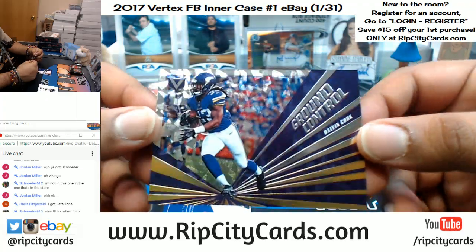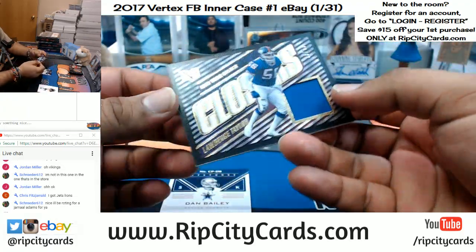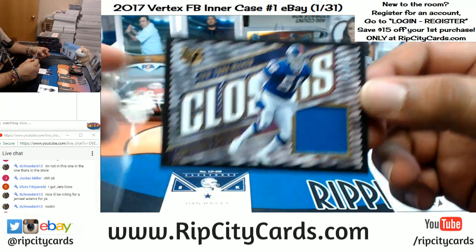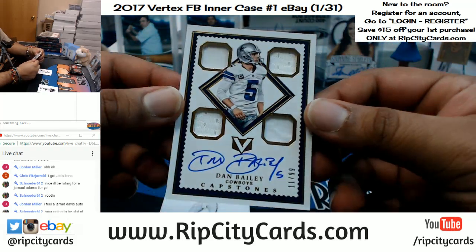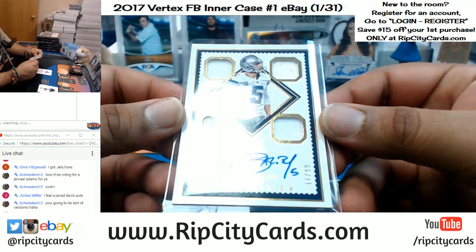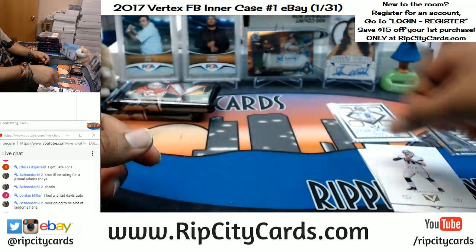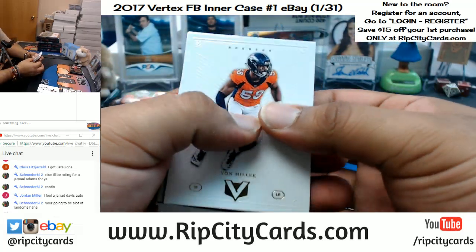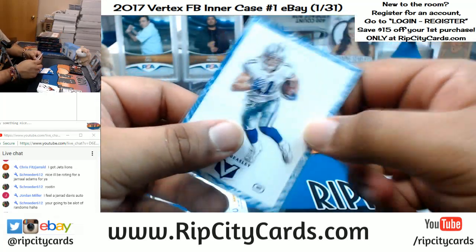Ground Control insert for Dalvin Cook of the Vikings — cards are definitely cool looking, very nice. A Lawrence Taylor. The Closers insert relic numbered to 49 for the Giants — make those requests people. Striking First — the quad auto on card numbered 11 out of 99, Dan Bailey for the Cowboys. That's nice. And the base set is clean, I dig it. This would be one of the capstones, numbered to 99, Cole Beasley for the Cowboys.